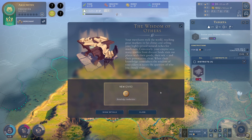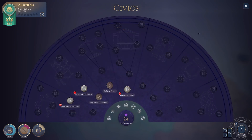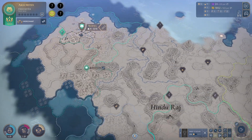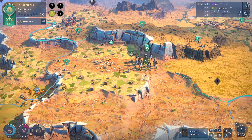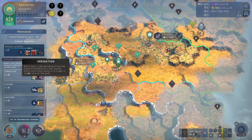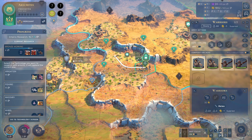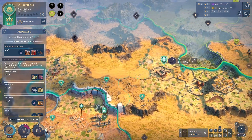The Wisdom of Others — new civic. Your merchants trek the world reaching great markets in far climes and selling your highly prized natural riches for much coin. Conversely, your emperor sees many traders from distant lands visit your plazas with their goods, their wit, and their provocative ideas. We don't have any influence so we can't do anything. We're money, we're not influencers — that's fine. We need standing armies.